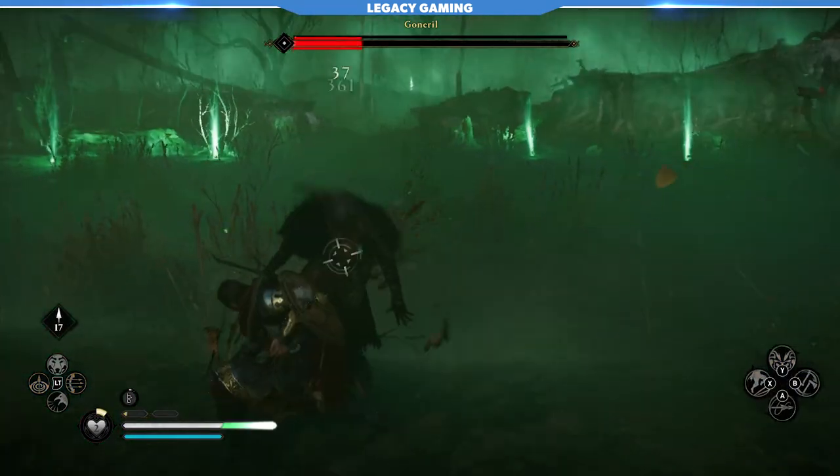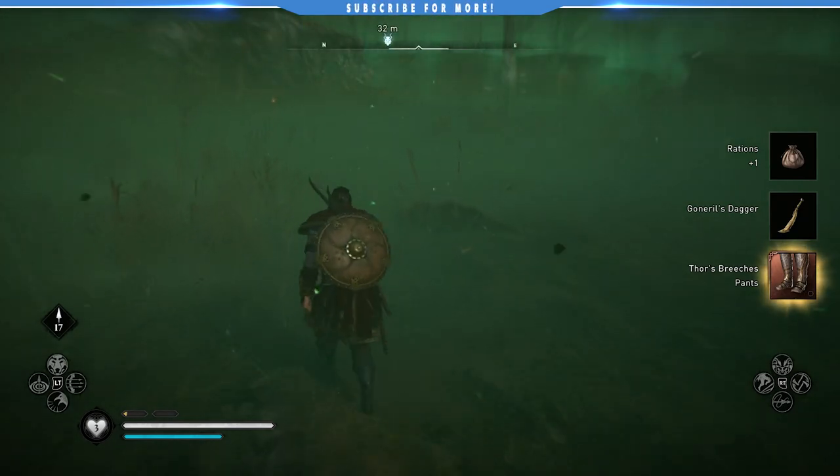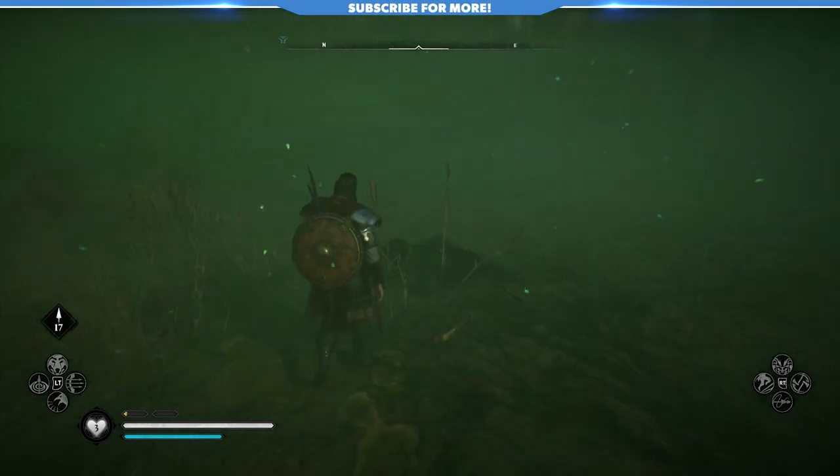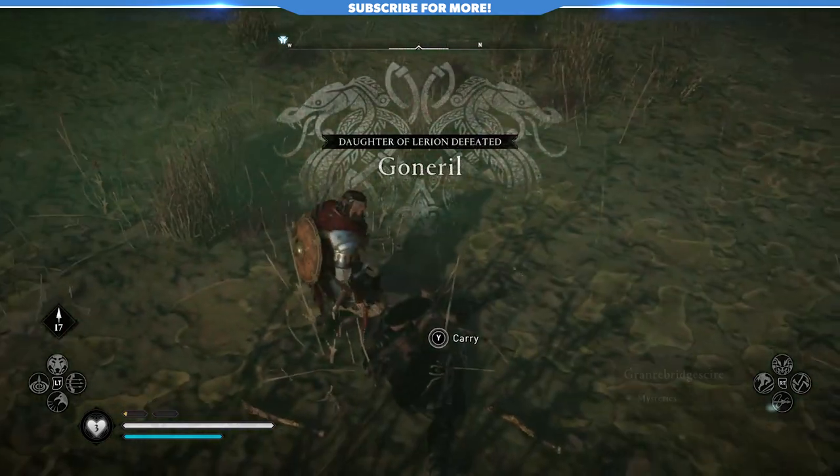I use my Viking hook there and absolutely decimate her — I do more damage with that than I actually do with the stun attack. It's just a great way to kill her and a great way to get the first piece of gear from the Thor armor set.